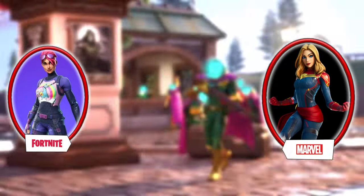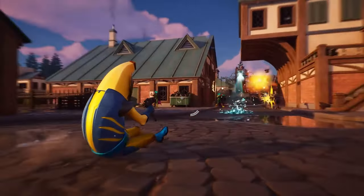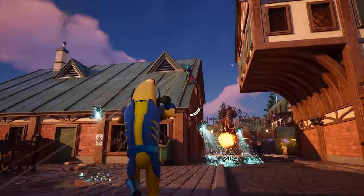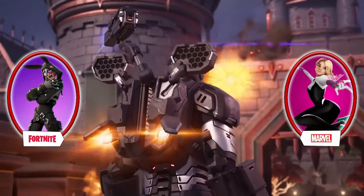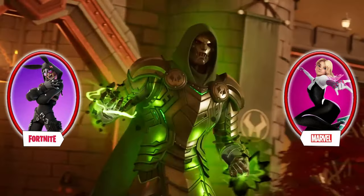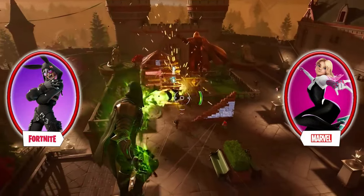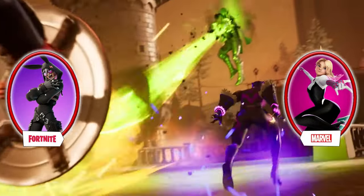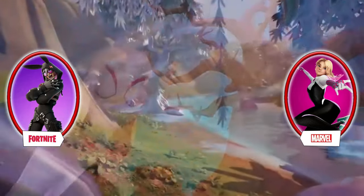I think the Captain Marvel suit would look really good with Bright Bomber's colors. High Wire and Spider-Gwen would be a great mashup — the skin would have High Wire's face and hair model with Spider-Gwen's suit, and of course there would be a mask on and mask off version. It could be the Spider-Gwen colors but I think you need High Wire's detailing on the suit, so I think the accessories with the suit would look really cool.